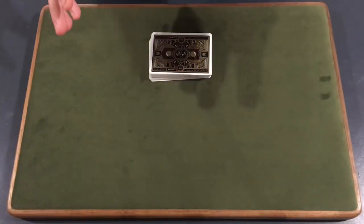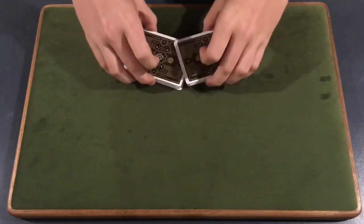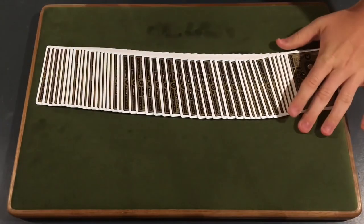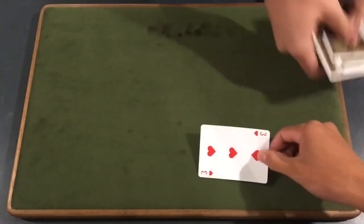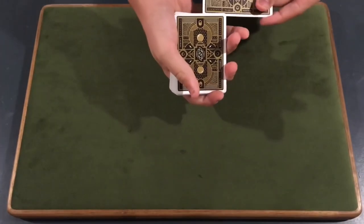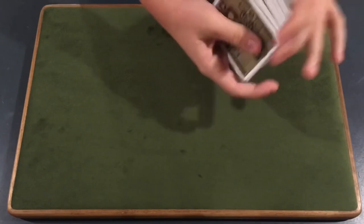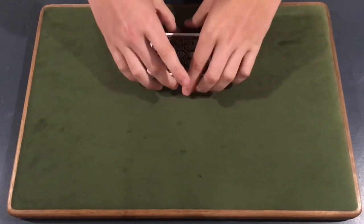Let's get right into the trick. Credit to Con Tricks for this one. We start by giving the deck a little shuffle and a quick cut. Now we need our spectator to select any card in the deck — it doesn't matter which one. Thanks Adam. We'll take your selection and place it somewhere into the middle of the deck, then give the deck a few cuts and shuffles.